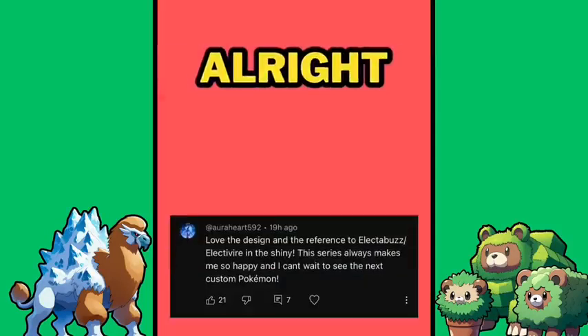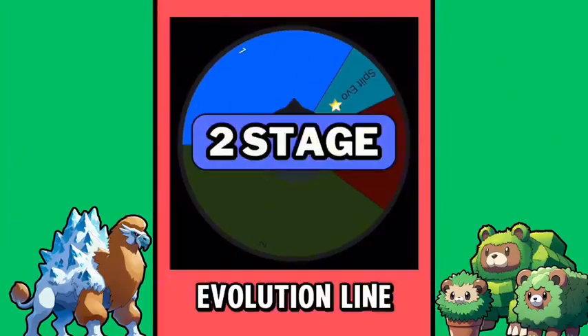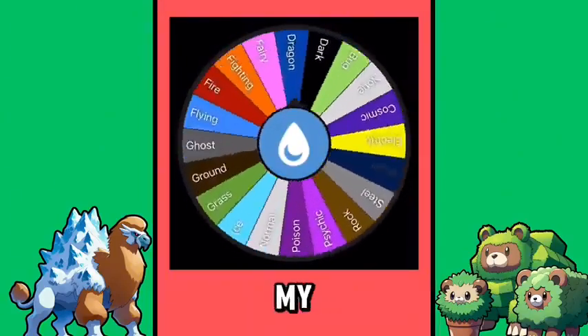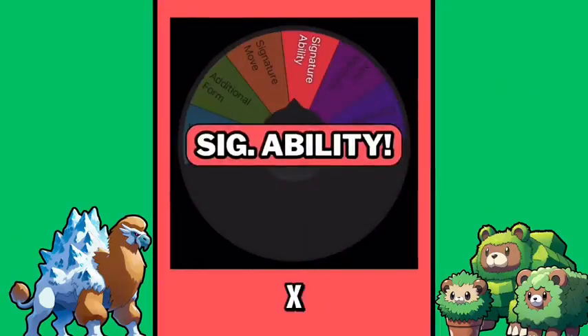Alright, Aura Heart! You're going to be regular. You got one evolution, making you a two-stage evolution. Your first type is the water type — one of my favorite types of all time. Water/fighting — cool! And for your X factor, you do have a signature ability.